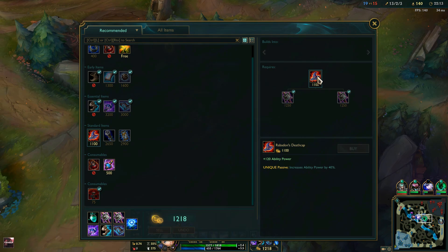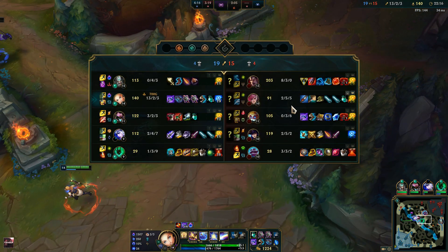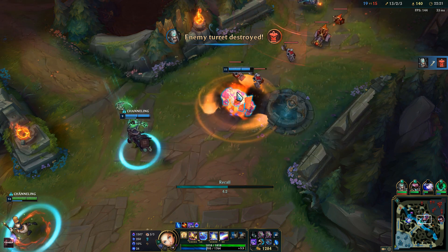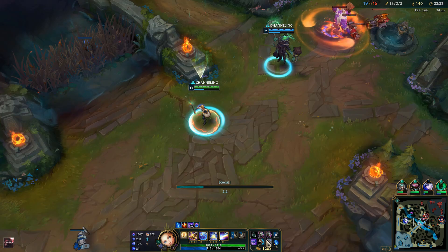We need to back off here because I have my Rabadon's Deathcap now. They are buying MR, but Darius is not my main target — my main targets are the squishy ones, because if I catch either of them I can just ult and finish them off.